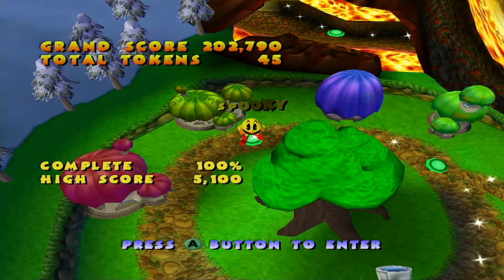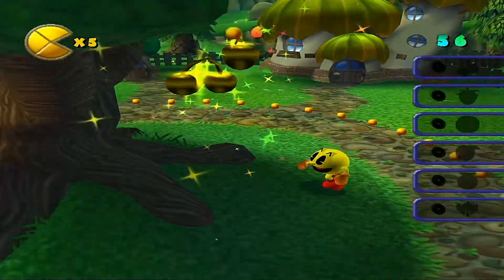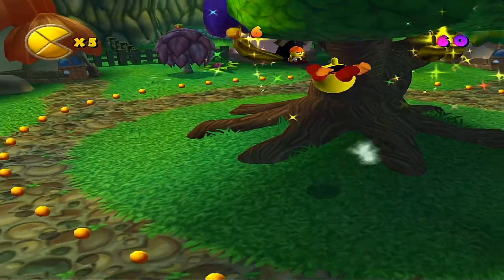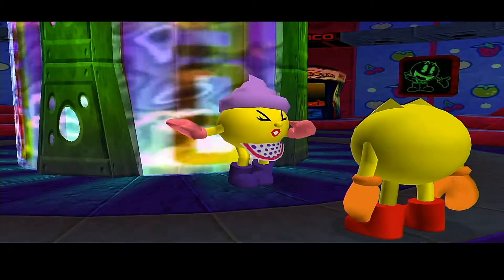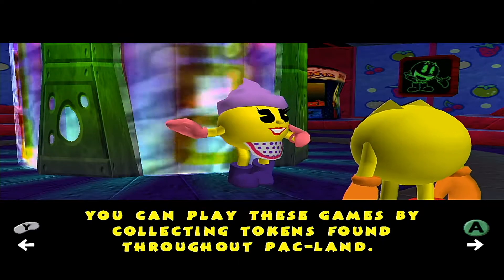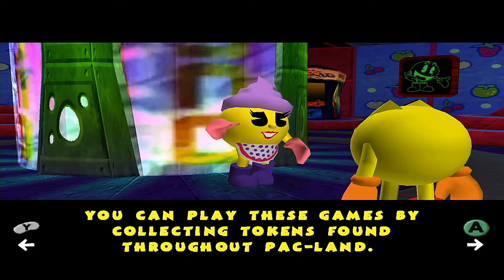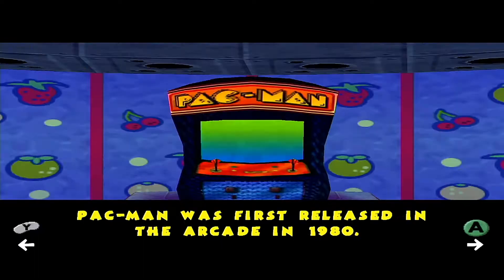I did say I was going to show off the arcade, so let's go ahead and show that off real quick. To get to the arcade, first you need to head to the first area slash hub area, Pac-World. You can see all the golden fruit there — nice. Over here we head into the arcade. I don't know how many tokens we have.